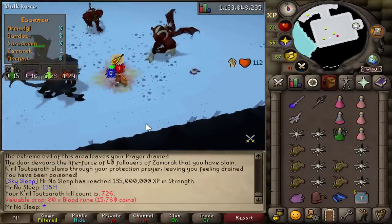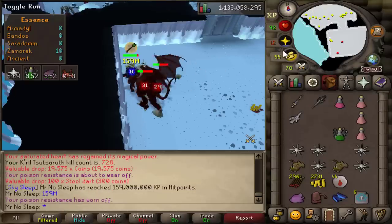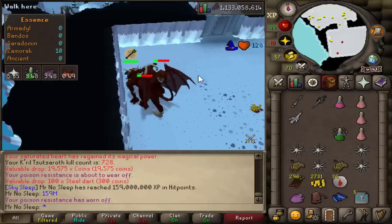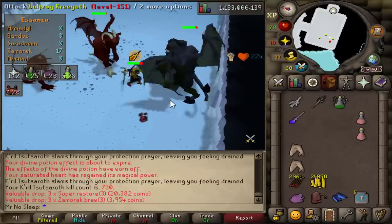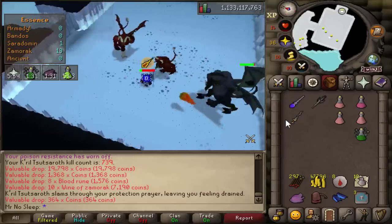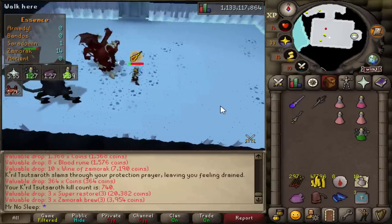I did manage to reach 135 million Strength XP and 159 million HP XP — really good to see that come along. I also took a small break and did some LMS, unlocking the golden Zamorak special attack. You might see that occasionally throughout the video — just unlocking some collection log slots from Last Man Standing slowly but surely.